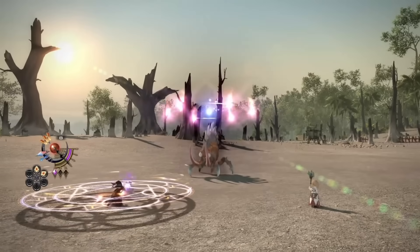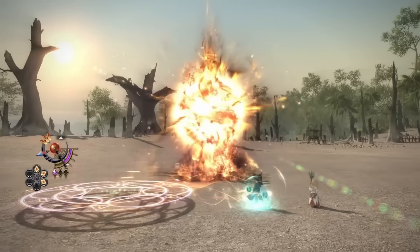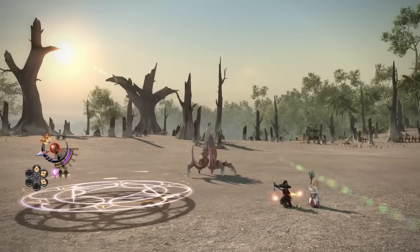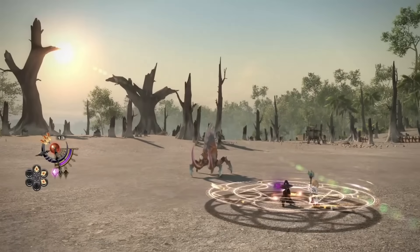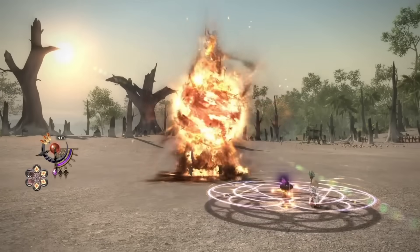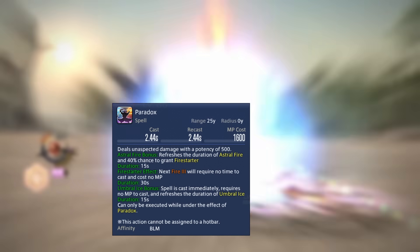Let's talk about this new job gauge. The new fire arrow gauge fills up by one slot every time you cast a Fire 4, and three slots every time you use Flare. What we don't currently know is whether or not other fire spells fill up the gauge. We already know Paradox doesn't do it, but also Paradox is technically not a fire spell — it's unaspected.